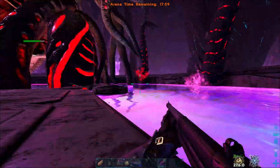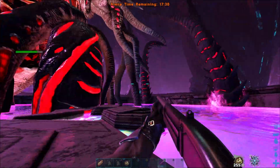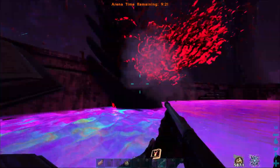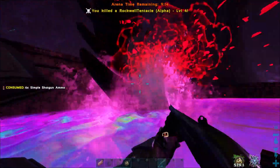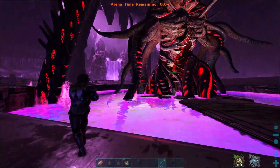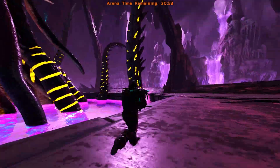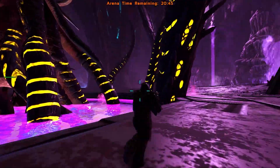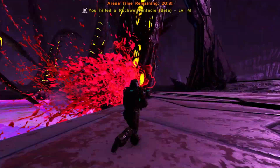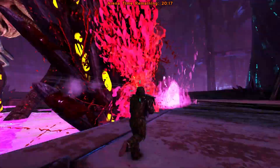I want to show you the difference in using the shotgun close up versus far off. A tentacle shot from far off takes 20 shots to kill, but shooting one up close takes only 7 shots to kill. As you can see, doing this solo with a 230 shotgun, I was only a little past halfway when I ran out of time. If you want to do the solo, my preferred way is to run along and shoot the tentacles, letting me kill them faster as I get close to each one. This saves ammo and time, and reduces the chances of hitting a Reaper by accident.